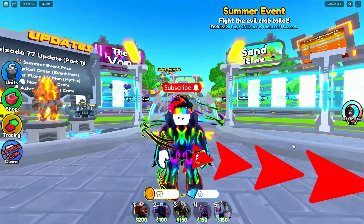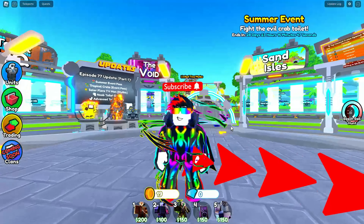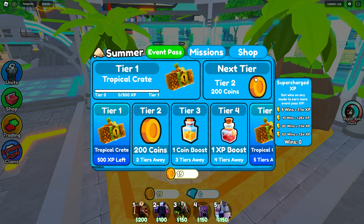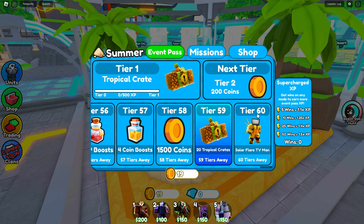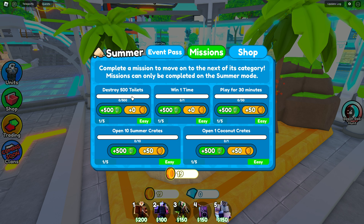Let's show you how to get Solar Flare TV Man. You need to stand on the Summer Event and go to the Event Pass. Here is tier 60 — Solar Flare TV Man is at tier 60, so you need to reach tier 60 to unlock him. You need 500 XP for one tier, and you get XP from completing missions. Here are all the missions.